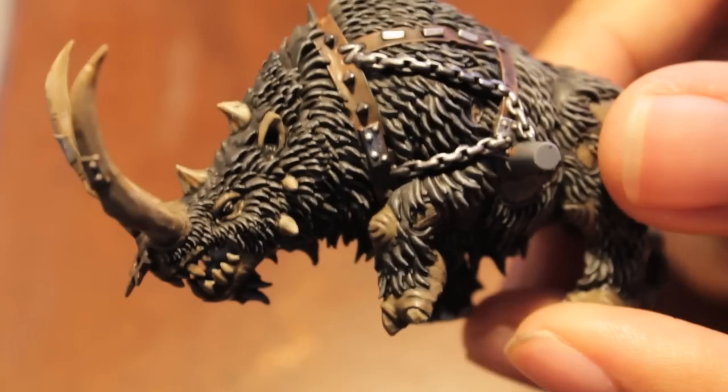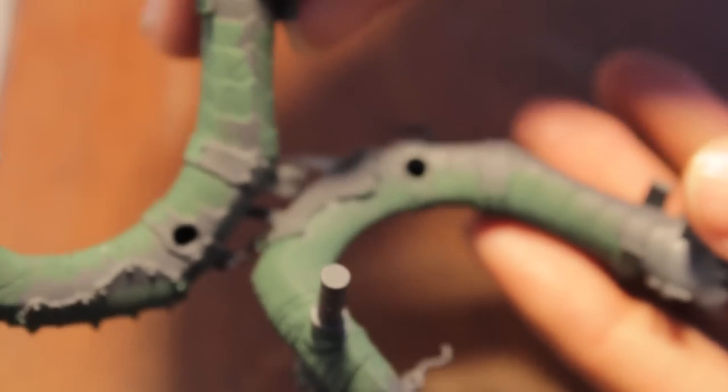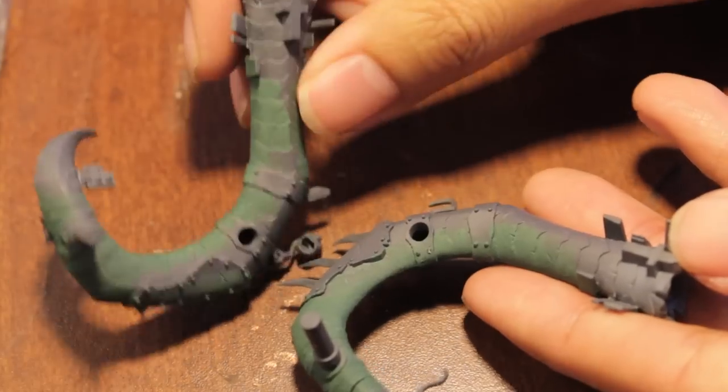Also, we're finishing up our Iron Blaster. You might recognize this little guy. Next what we're going to be doing is painting up these bracers — horned bracer things that go on the Iron Blaster, connect to the cannon. Stay tuned for that.